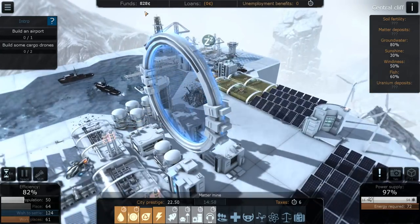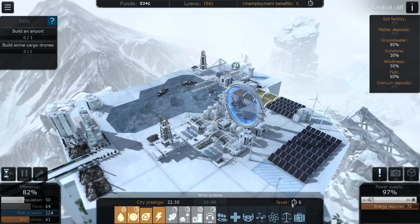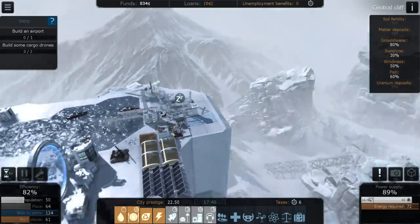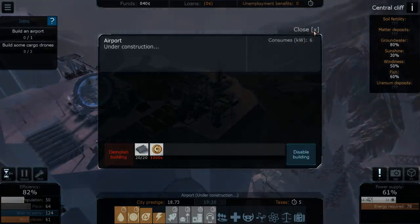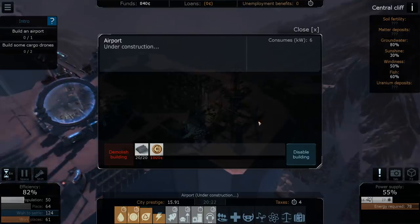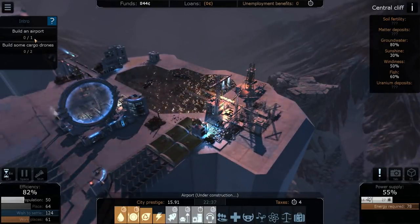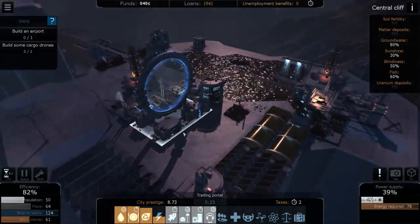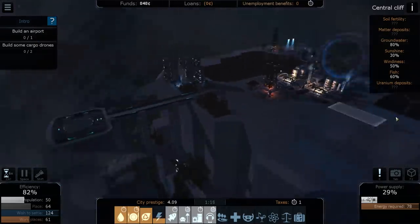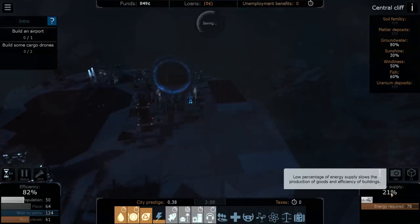We're only at 828 — maybe one or two more trade trips. But we are generating taxes, so we can finally resume building the airport, which will hopefully give us funds to continue building this impressive cliff empire. I'm looking to build the super ridge.